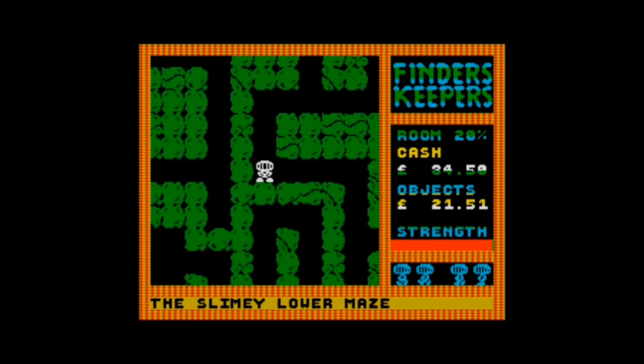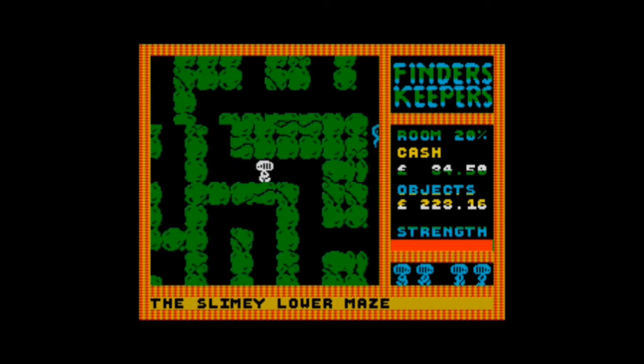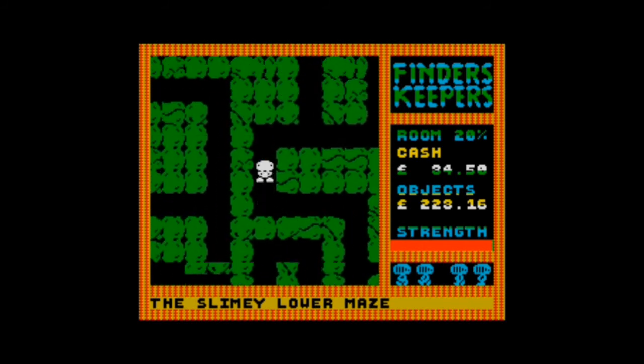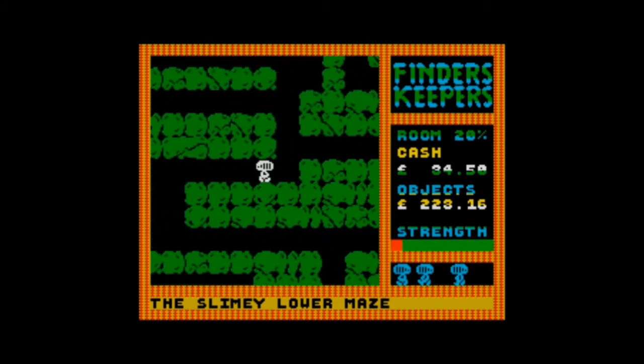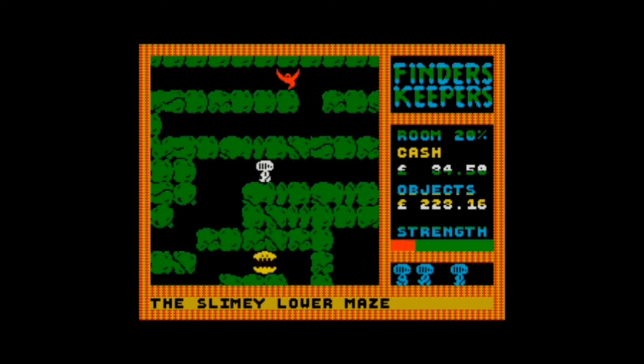Hopefully this is it — it is! That was a lead bar. There we go, so we've got a gold bar! A nice easy conversion. We need to get out of here because a gold bar is worth quite a lot. How much would you pay for a gold bar? At least five pounds — and five pounds is what we need. We've got 34 pounds 50 pence at the moment — that's a pretty good day's work.